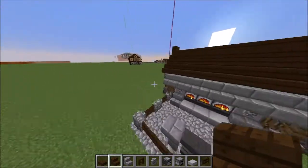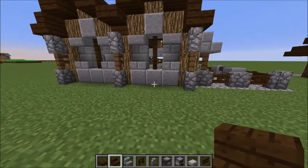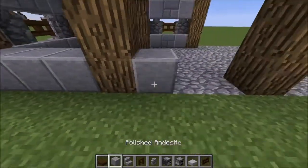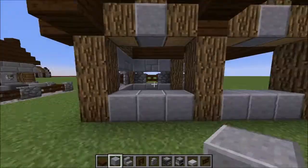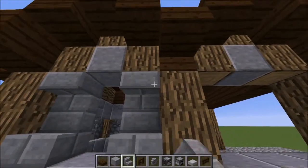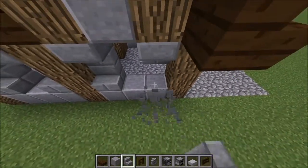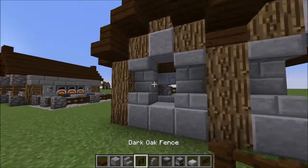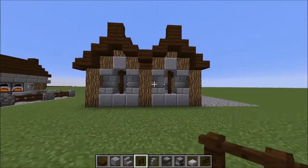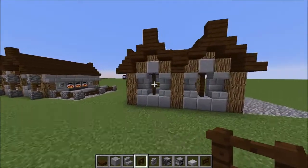Moving on to the back of the build, grab the andesite blocks again — this window section is slightly different. We want andesite all across the bottom and one in the top, plus stone brick stairs — one regular, one upside down — to cover the wood and create a window frame. Then get dark oak fences, not fence gates this time, and put them in there to create two-high windows.